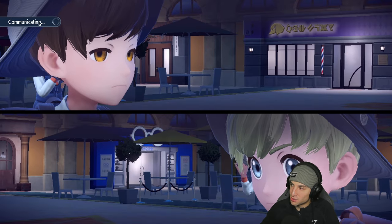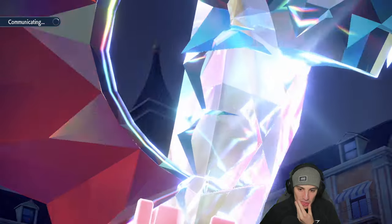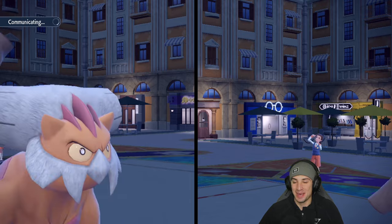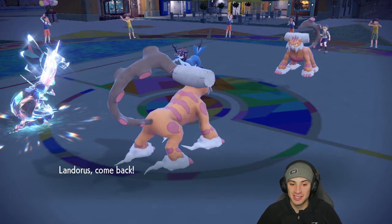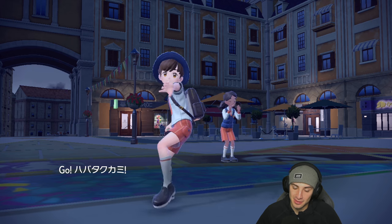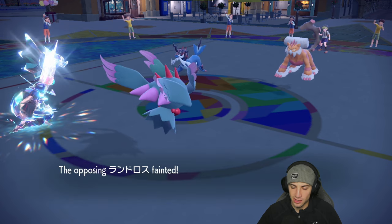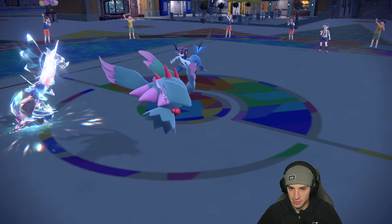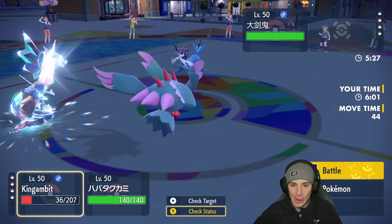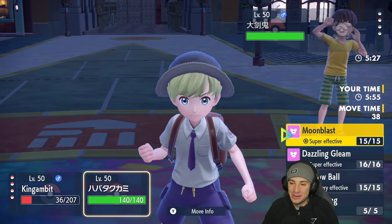I'm looking to KO Landorus with this Sucker Punch and then soak up whatever shot Samurott has. In that case we would just win because Flutter Mane can come out and drop a Moonblast. We might lose King Gambit which could get a little ugly — there's the swap. Going into Flutter Mane, Sucker Punch coming in at plus four — bye bye, see you later. Sacred Sword from Samurott but Flutter Mane is already in. Let's go — that's too easy. We grab ourselves a sweep in all three matches today.